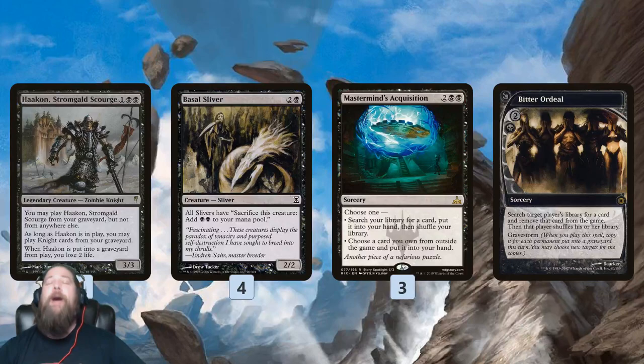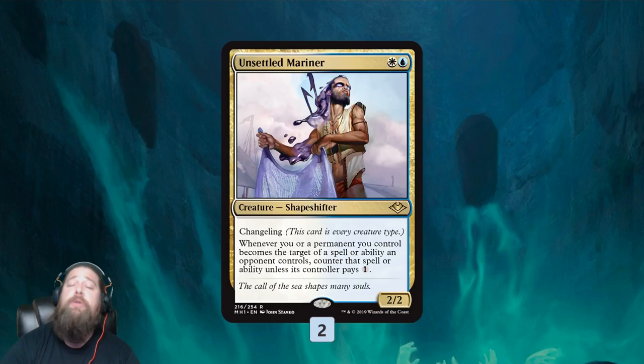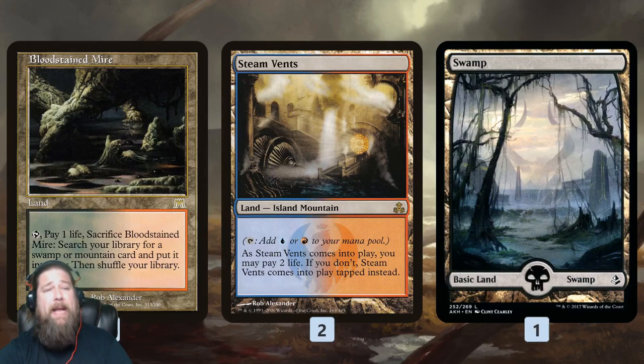Otherwise, we have Unsettled Mariner — just a shapeshifter, so we can cast it from our graveyard, sacrifice it for mana, and do all these shenanigans — but mostly it's there to protect our team, making removal spells cost one more. Mana base-wise, Cavern of Souls is actually oddly effective: if we put it on Knight, it works for all of our shapeshifters, and for Hakann we can also set it on Goblin or Sliver in a pinch. Otherwise it's a fairly normal mana base of Shocklands, Fetchlands, and Basic Lands.